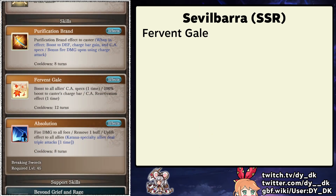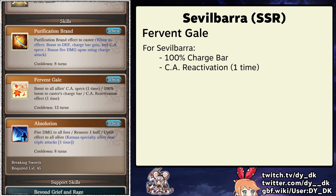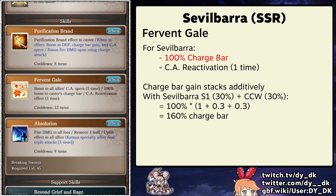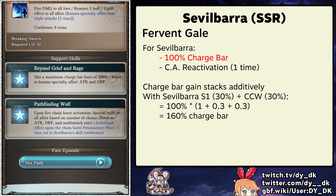His skill 2 has two components. It provides himself with 100% charge bar and CA reactivation. This 100% will be boosted by charge bar gain up buffs such as those from his first skill and also from most notably Kengo CCW, unsigned Kaneshige with the emblem of Devilry. Charge bar gain stacks additively so with these two sources this skill will provide 160% charge bar. Normally that extra 60% would be wasted but Sevilbara has a 200% charge bar limit.